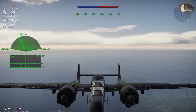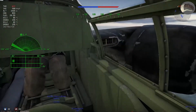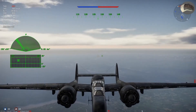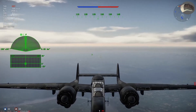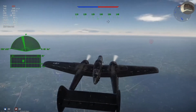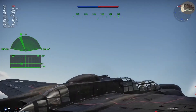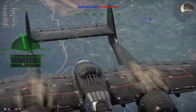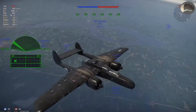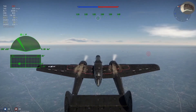One of my first impressions of this vehicle was what an interesting radar it has. I have not seen this kind of radar on any other vehicle, but you can see it's located in the front of the plane, right on the nose. Another interesting thing about this vehicle is it has lower-mounted cannons — four 20mm cannons located on the bottom of the plane — but it also has a turret with four 12.7mm Browning machine guns, which you can use almost as anti-air guns on an airplane.